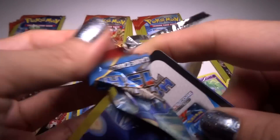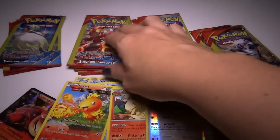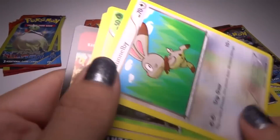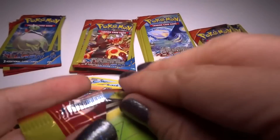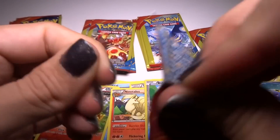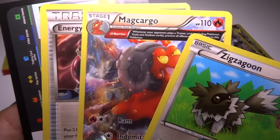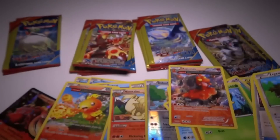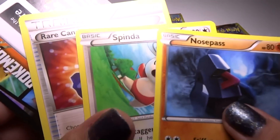Exes. Torchic — Full Art, or Ancient Trait, or whatever. Next we have a Weedle and a Bumblebee — ew. A Meditite. Spinda. And a Rare Candy. Spinda. And another Rare Candy.